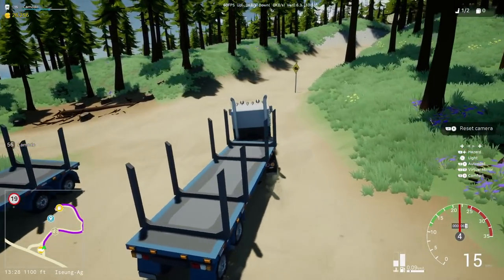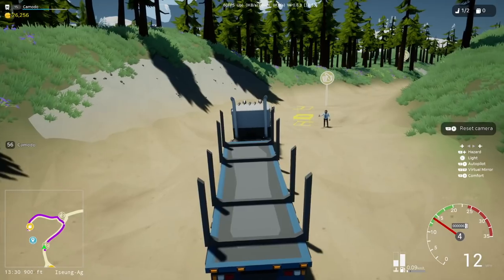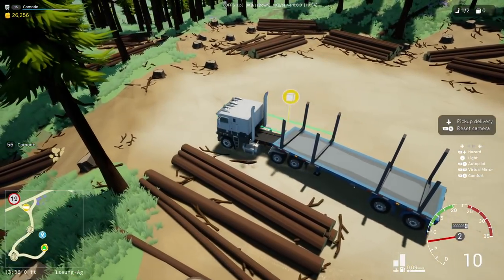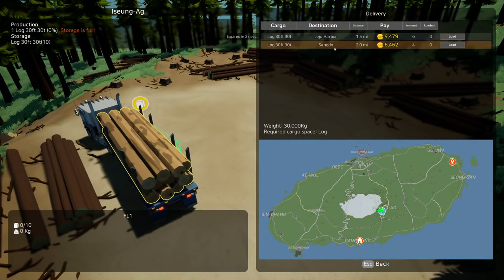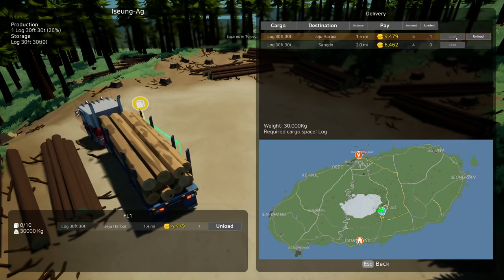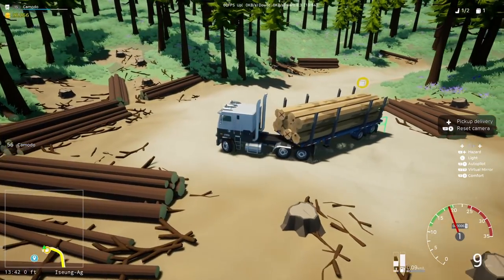We have the trailer — let's turn around. I've always debated: do I buy the tow truck or just save up and buy a semi? The semi pays really really well but it's really expensive — it might be worth it depending on profit sharing. Okay, we've got two delivery options: down to the harbor, which is more of a straight shot, or way over there, which pays a bit better. Let's load it up.